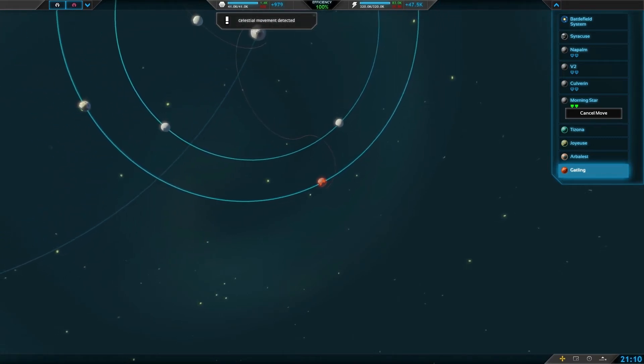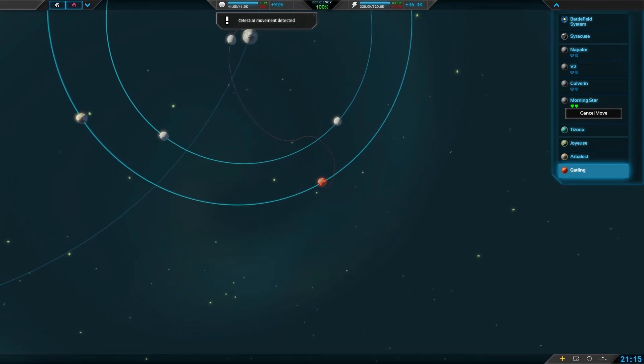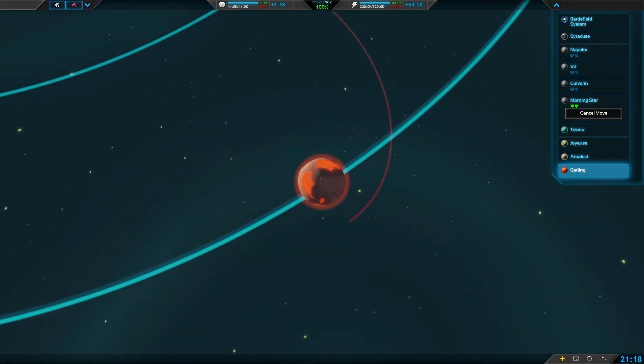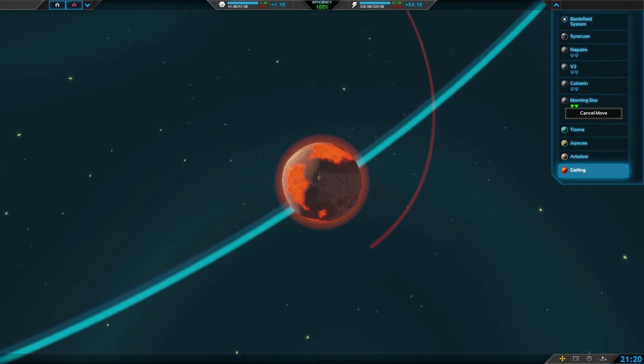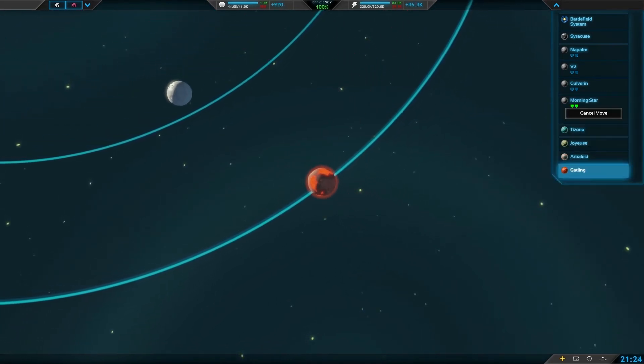And here we go. It's going to spin around and hit the surface of this lava planet and we get to see some cool special effects, which is absolutely awesome. This one has taken a little bit of time, but we're slowly getting there.